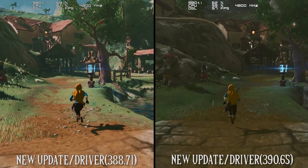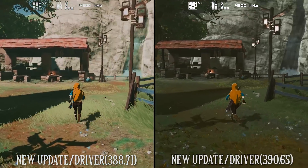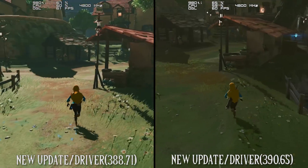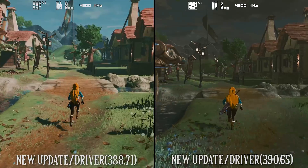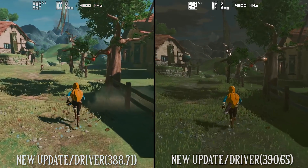The only graphics packs in effect are a 1080p resolution graphics pack, my own clarity GFX preset, FPS++ and my FPS unlocker which allows me to have absolutely no FPS cap allowing for proper benchmarking in game. As you can see, we are getting significantly at times lower FPS on this new driver 390.65 as compared to its previous version.